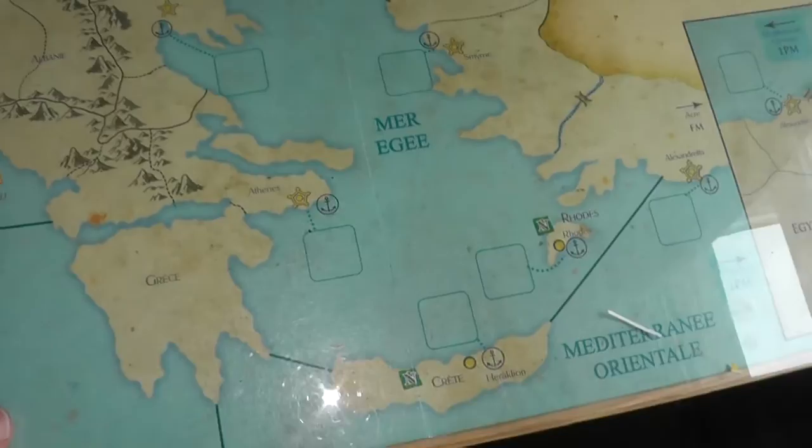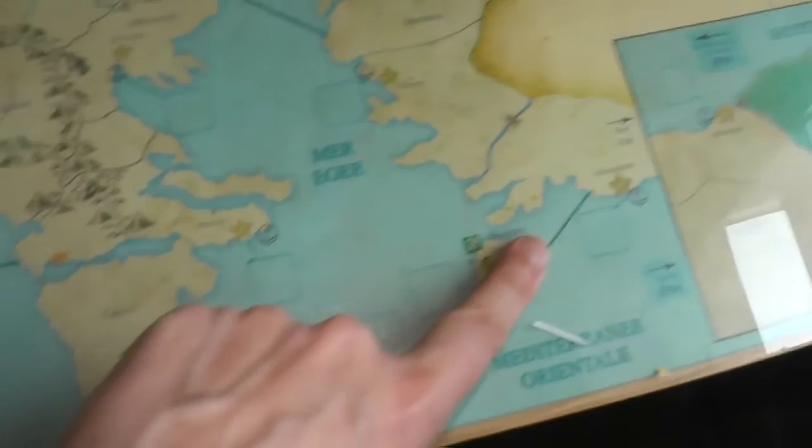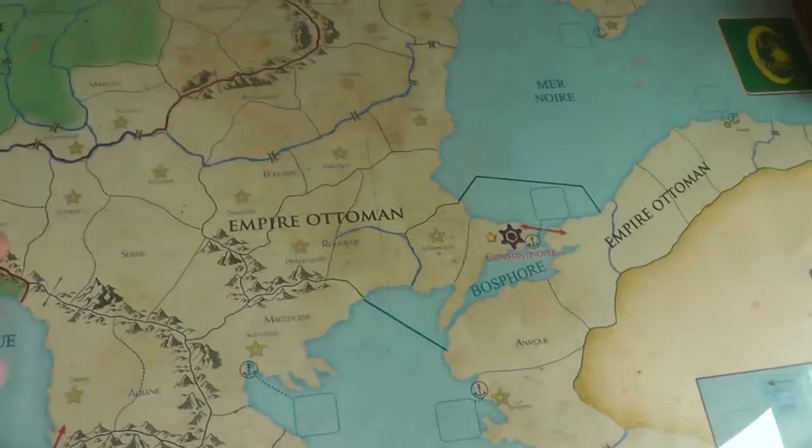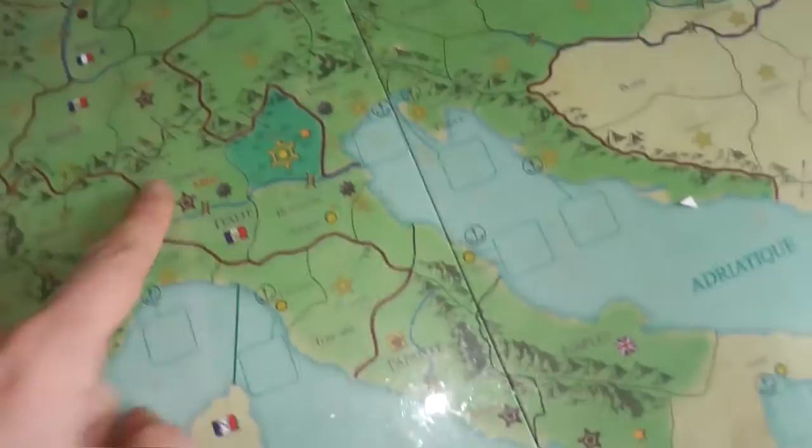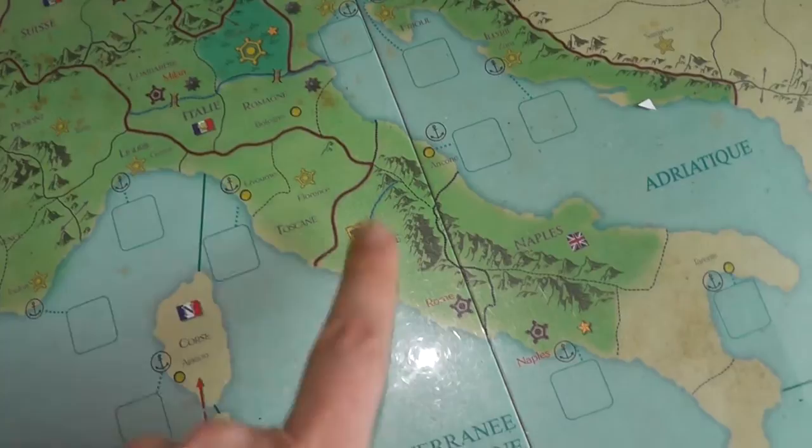Over here we have the Aegean Sea, Greece, Athens, Crete, Rhodes. The Ottoman Empire goes up to here. Transylvania, Moldavia, Austria — Autriche. Over here Italy: Romagna, Lombardia, Toscana, the Papal State, and Naples which is British.